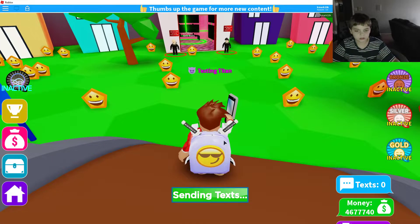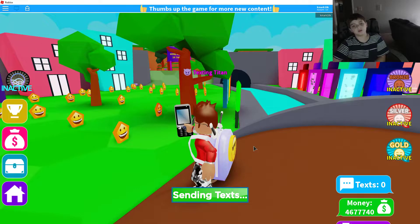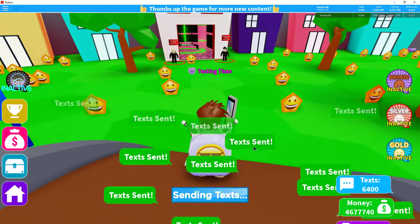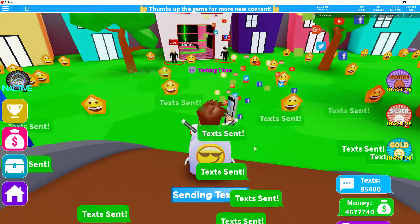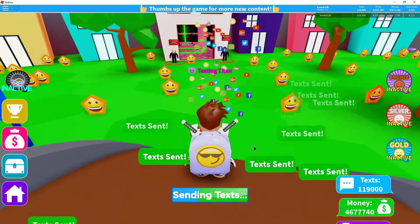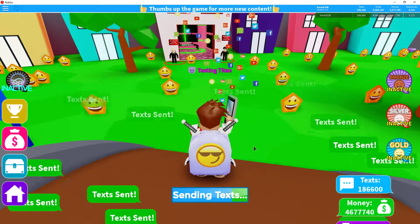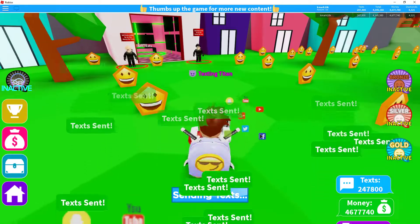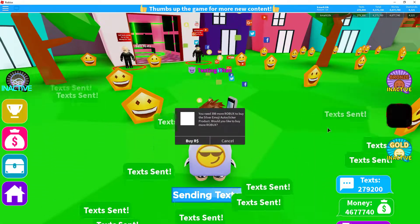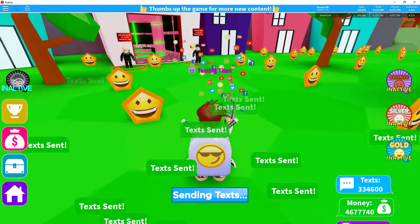Set the generate interval to zero milliseconds — you have to delete the 100 and put zero. Then minimize it. Don't exit or it won't work. Hit F2 and look at the texts generating. It's not generating on its own — it's clicking really fast, once per zero milliseconds. That's basically how you get unlimited texts. It will never be patched — it's unpatchable. If you hover over anything else it'll click that too, so be careful.